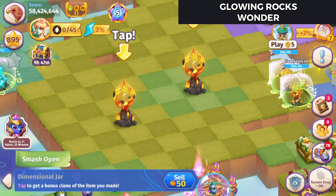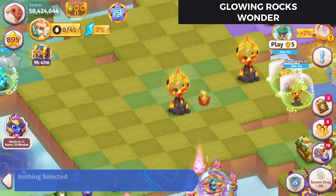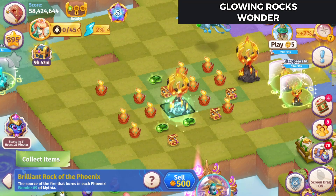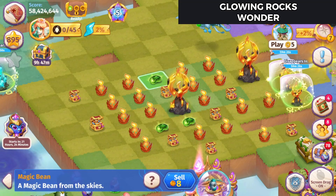Now the Dimensional Jars for that cost 300 gems a piece. The question will be, is that going to be worth it? Let's see what's inside one of these - Phoenix eggs and some coins.